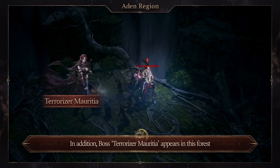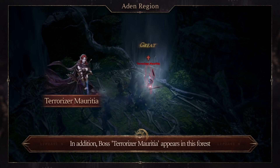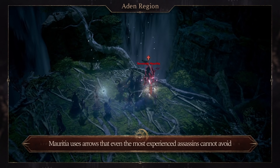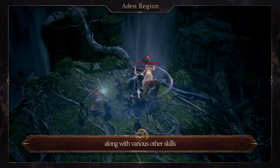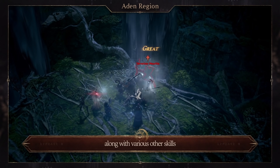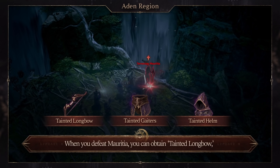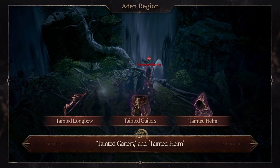In addition, Boss Terrorizer Marisha appears in this forest. Marisha uses arrows that even the most experienced assassins cannot avoid, along with various other skills. When you defeat Marisha, you can obtain Tainted Longbow, Tainted Gators, and Tainted Helm.